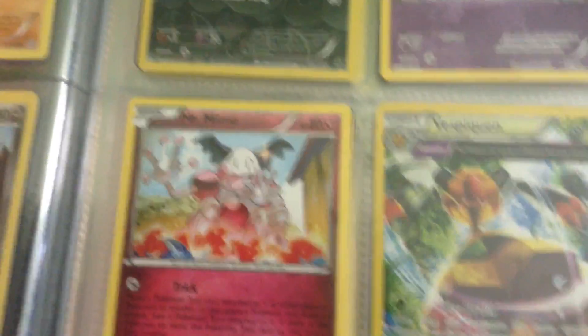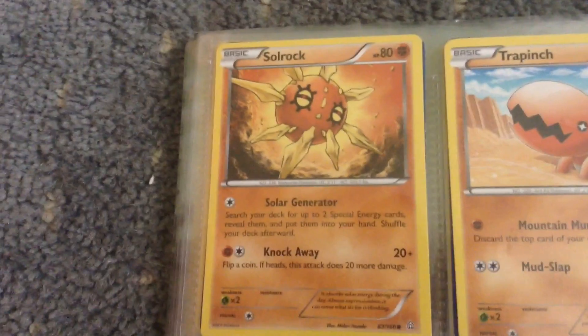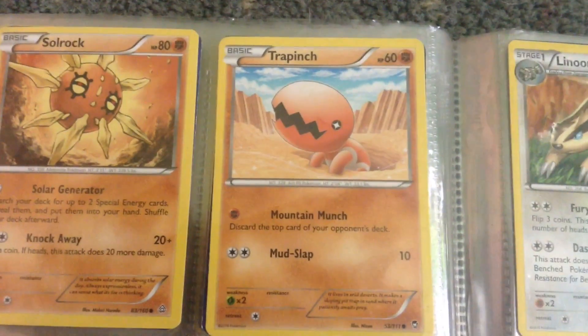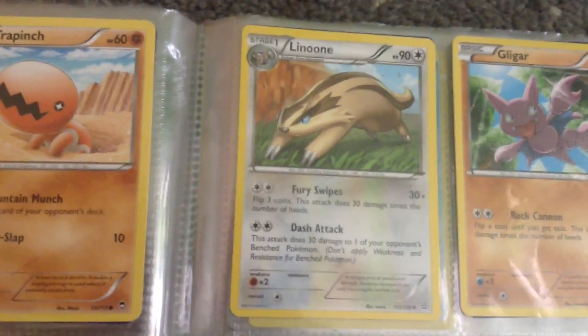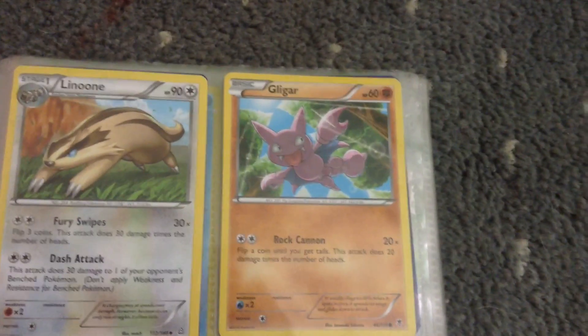And on the rare side, we have White Kyurem. We have a Holo of Dragonite Rare. We have Talonflame. We have Groudon. We have Chansey. We have Glalie. We have Kyurem. We have Solvine. We have Walrein. We have Excadrill.